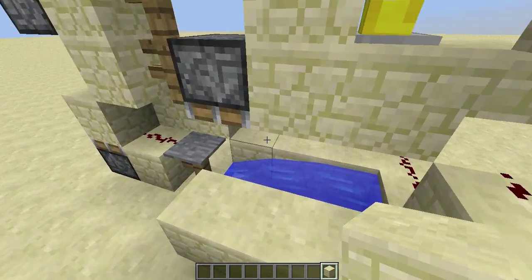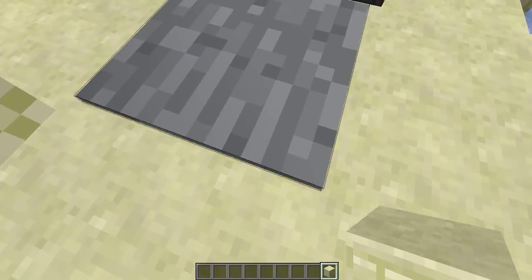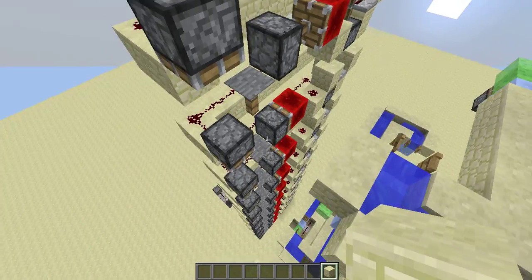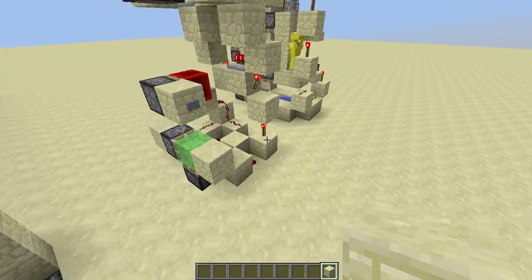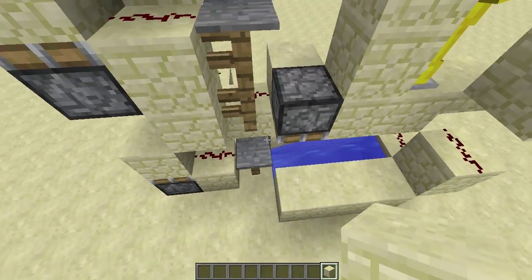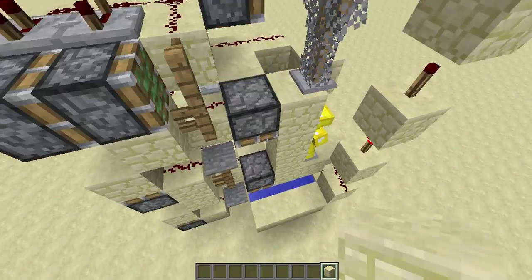The second thing is that, just as how this elevator works, upon any entity standing on the pressure plate, the piston will pull you up. So this works the same way and the armor stand will be pulled up to the top floor — there are just two floors up.